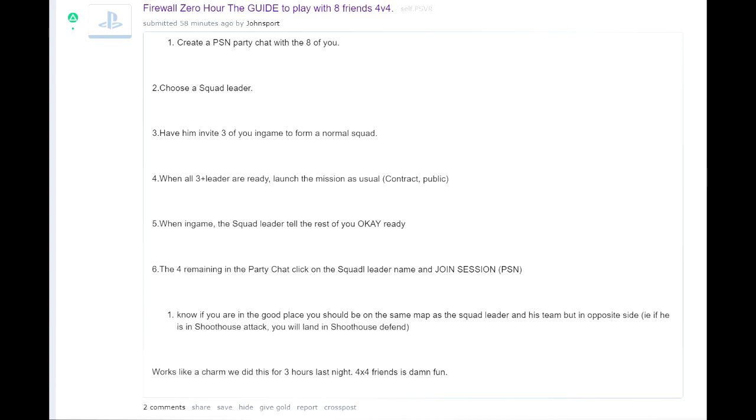If you do it fast enough, all four people left should automatically join on the enemy team. So that'll be four versus four, all of you in the same party. At that point, you can choose to all leave the party and go back to using the in-game chat, or you can stay in the party chat if you want to keep communication with the enemy team — but you should probably leave the party after that.